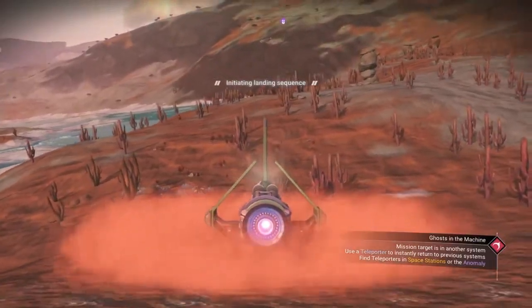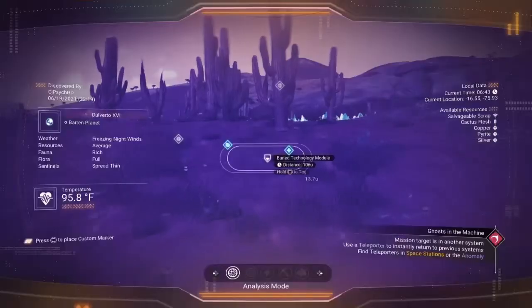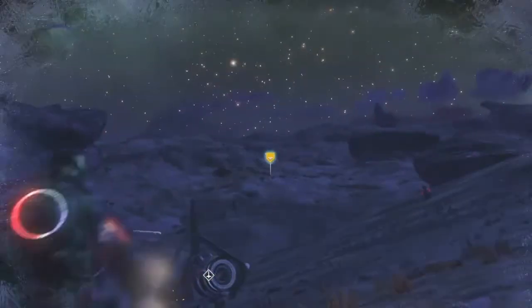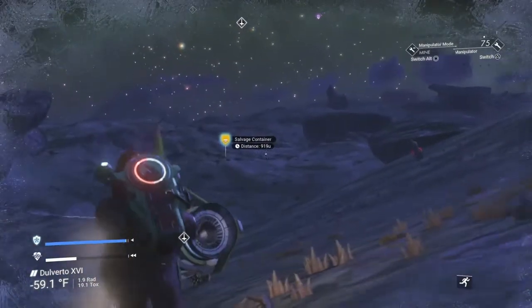When I got to this planet, I decided I was going to search mainly for salvage data so I could further upgrade my base. After a few minutes of doing that and mining these metal fingers, I saw on my visor a golden symbol that said salvage container.